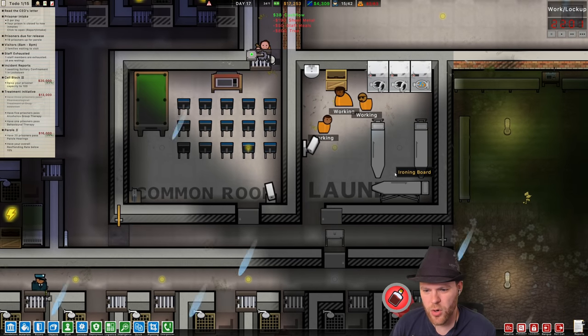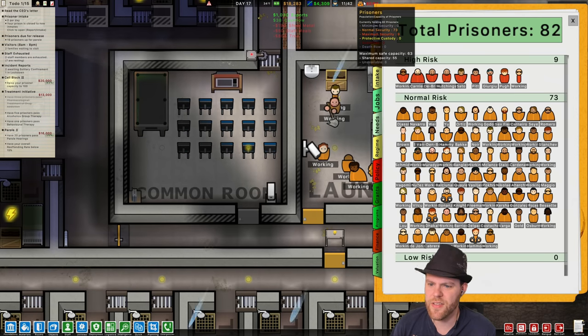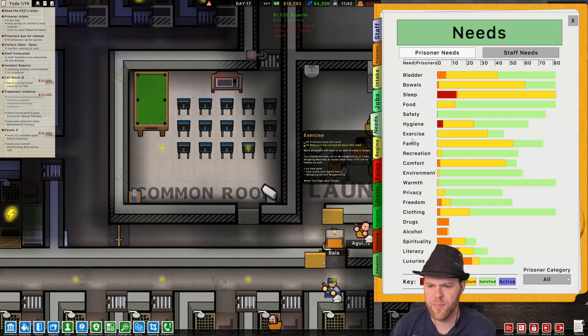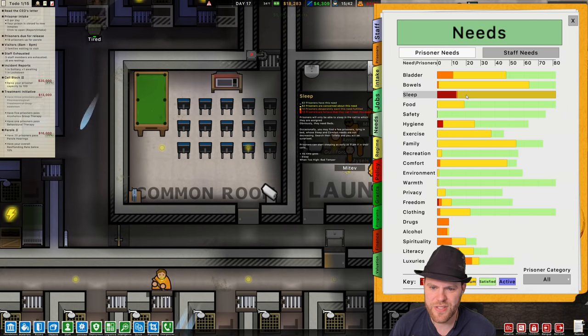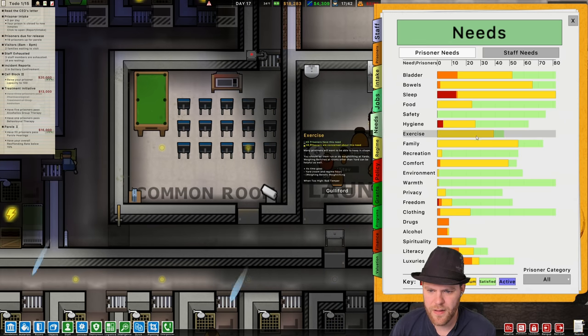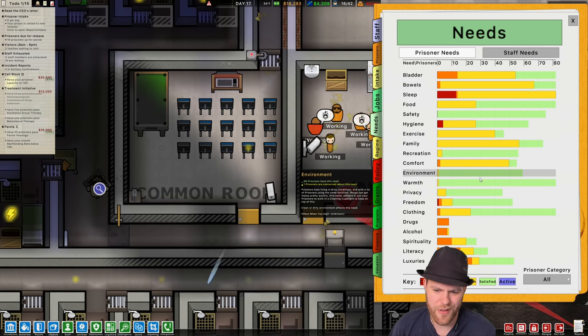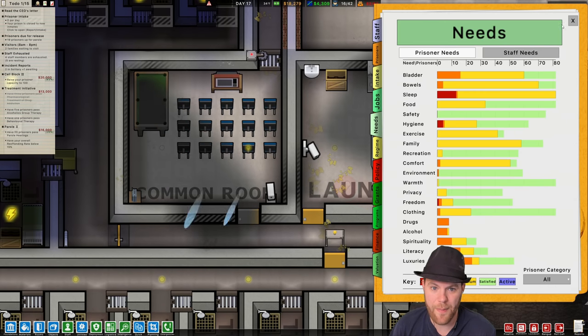Are they doing enough laundry? Do we need more ironing boards? How are our needs? I haven't even looked at needs in a long time. Needs actually seem pretty tame — fairly tame. There's some medium needs for this stuff, but that's expected at this time of day. Safety is great, environment's great, warmth is excellent, clothing is actually doing pretty good. Staff are pretty happy.